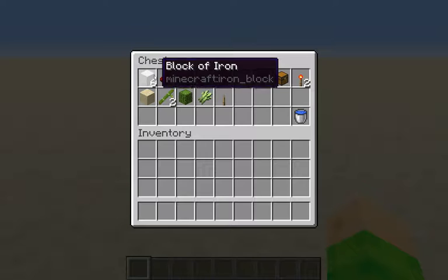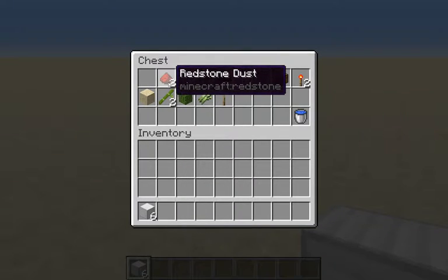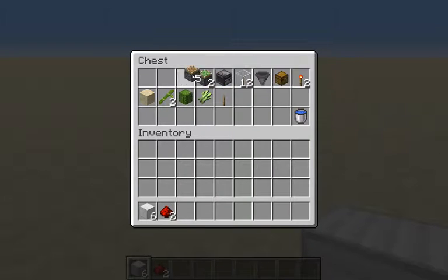So to build it you're gonna need six blocks that are not transparent — it could be a block of iron or anything. It'll also need dirt. Then you're gonna need two redstone dust, five pistons, two sticky pistons, and one observer.